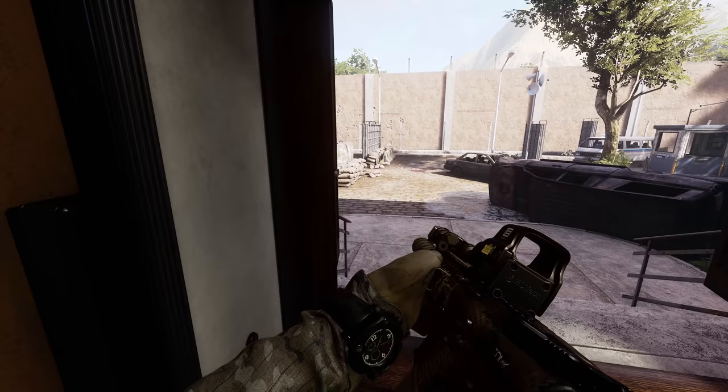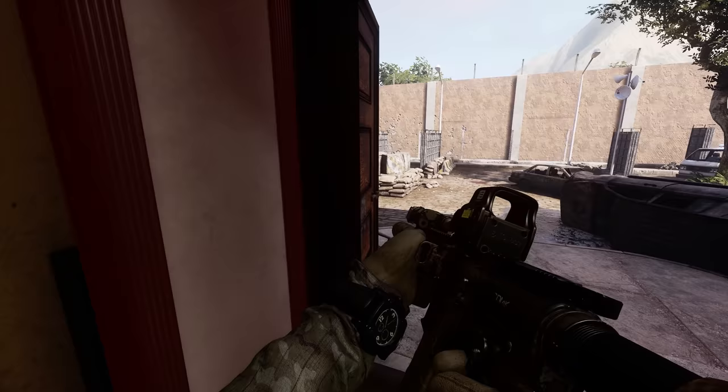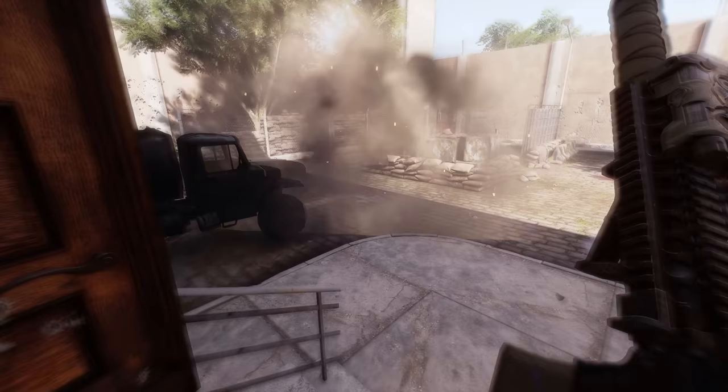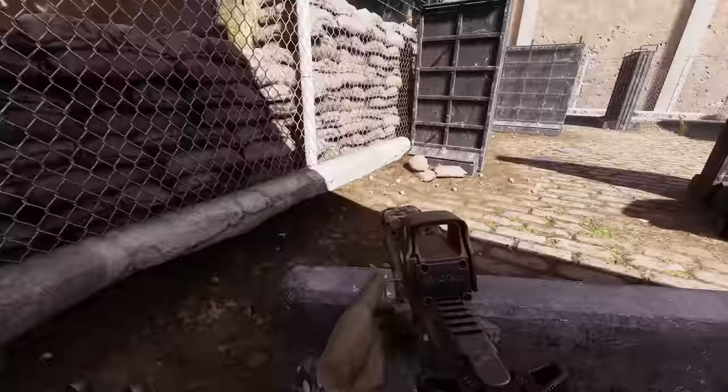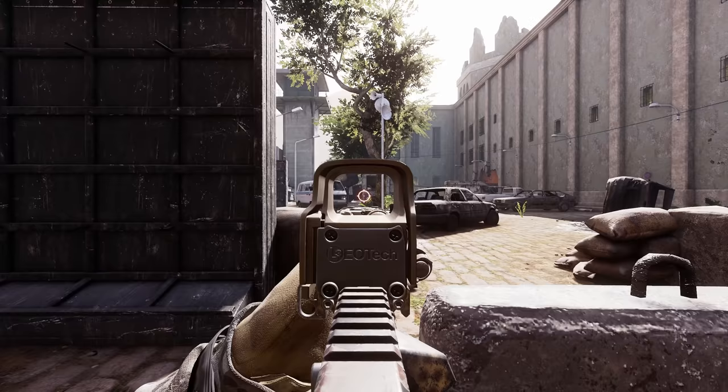Out of smoke. I've got it. Frag. Ready? Send it. Frag out. Bounce back — a little bit close. Pushing. He's down. Pushing corner. You with us, man? Yep. Working on alpha. Alpha secure. Nice, it's clear. I'm up.